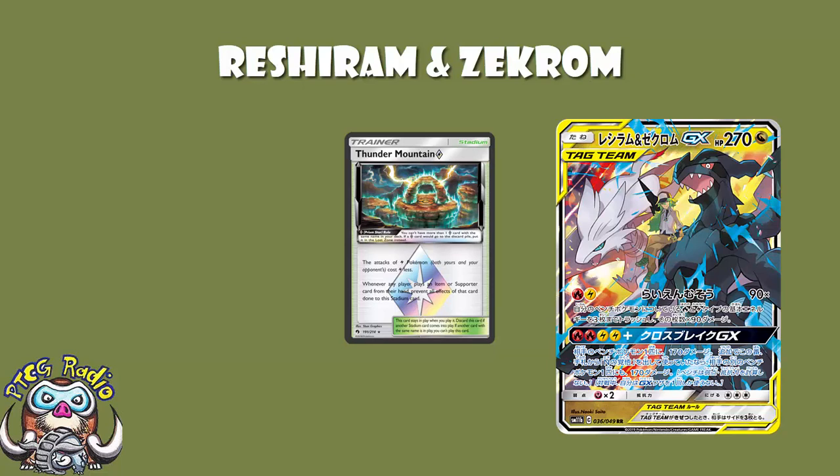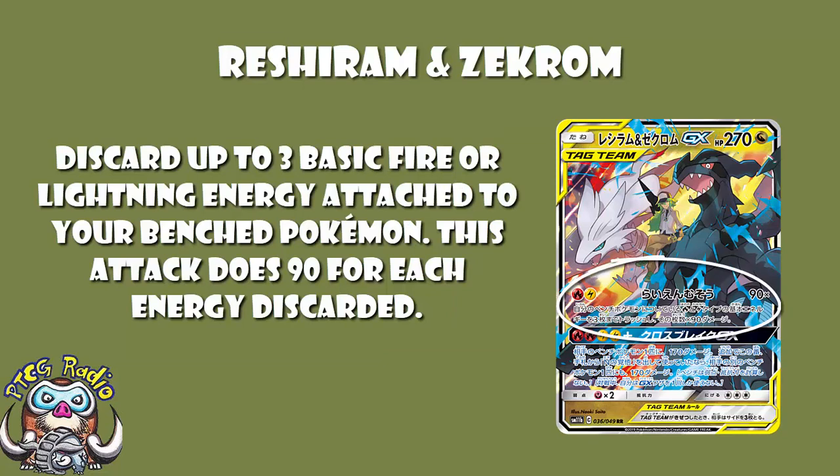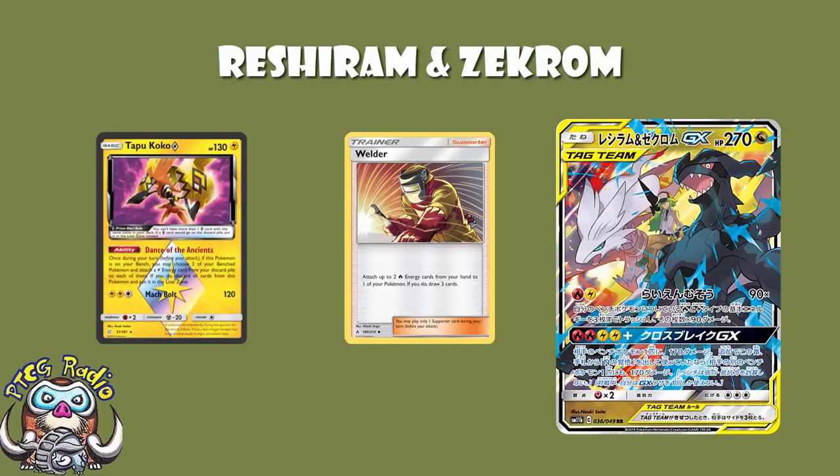There's also the Lightning Magnezone from Forbidden Light that lets you attach as many Lightning Energies as you like during your turn — that would work nicely here. But I think going Welder and Tapu Koko Prism Star is the way to go. Against non-GX decks you're not discarding that much Energy, and against big Tag Team GX decks you only need two KOs to win, so I don't think it's going to be that difficult to get all the Energy you need. Without Welder and Tapu Koko Prism Star maybe this wouldn't be good enough, but we have them, so we're fine.